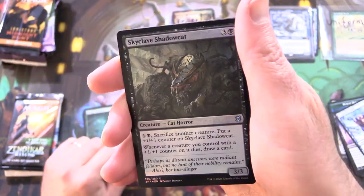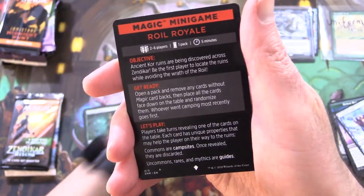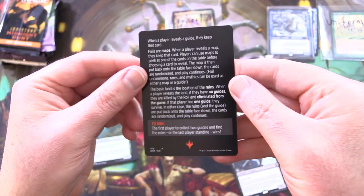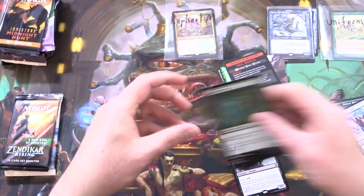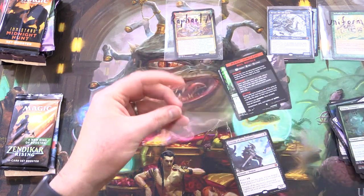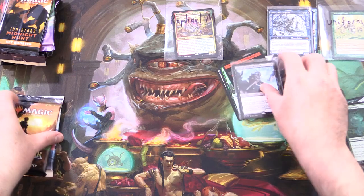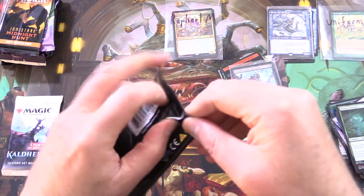Grabbing the sleeves for him as well. Foil Skyclave, Shadow Cat, and a magic minigame — Royal Royale. Not too fond of the minigames I must say; I wish there were list pulls there. So grabbing a sleeve onto Zendikar Rising again.